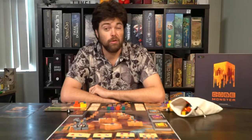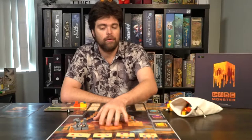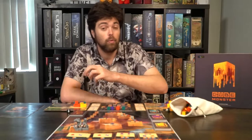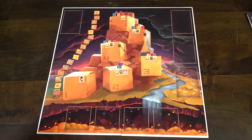When setting up the game Cube Monster, the first thing you'll do is take the main game board and place it within reach of all players. Each player is going to choose a character and each character is going to come along with a board. Place the characters on the number one cube on the board. Take these cube cards and place them from left to right with the four different decks.